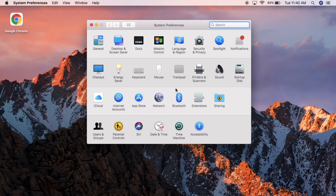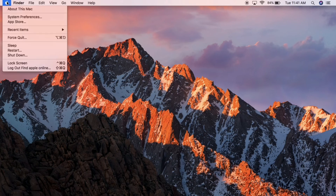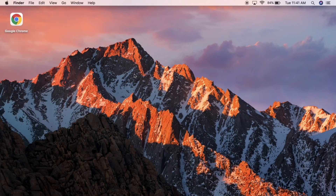If none of that works, the last step I'd like to mention is resetting your NVRAM. If you don't know how to do this, I'll provide instructions. Shut down your Mac completely. Once it's shut down, press and hold the Command, Option, P, and R keys, then turn your Mac on. This is called resetting your NVRAM. I'll also be providing a dedicated video in the description that you can watch for more detail.